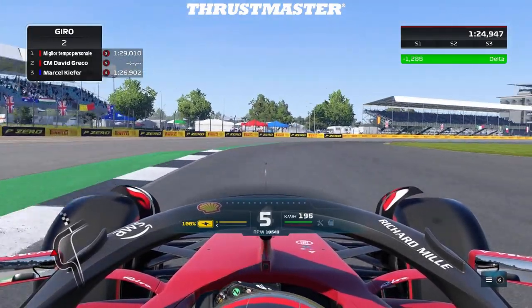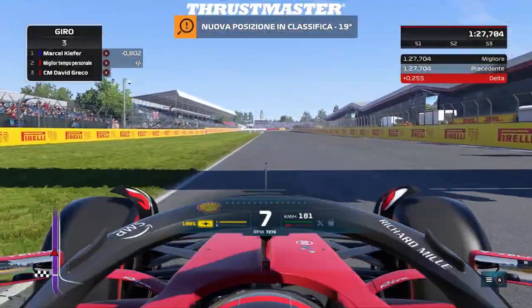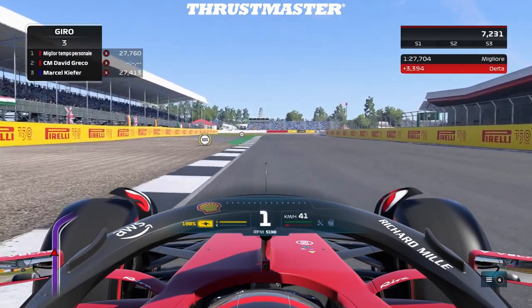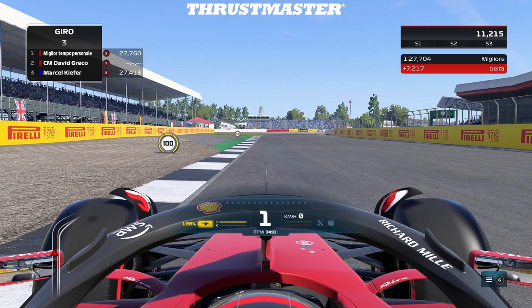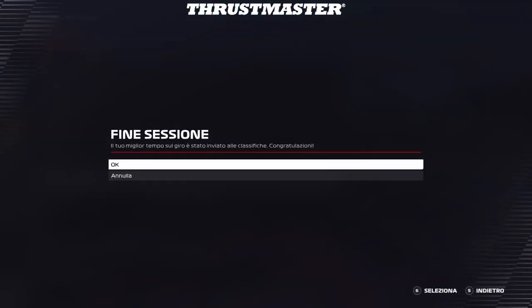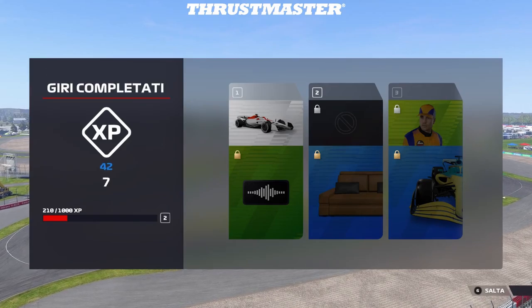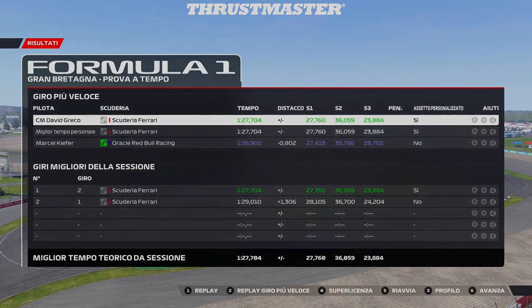Traction is still good. We did okay — not a bad lap. So yeah, that's about it. Next time we might go and look into ride height to even further fine-tune the efficiency of the car. Till next time, see you, bye bye.